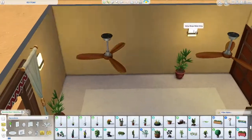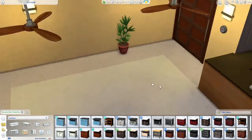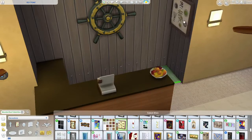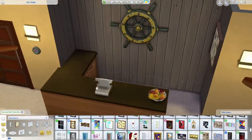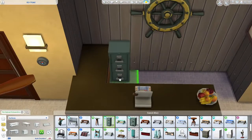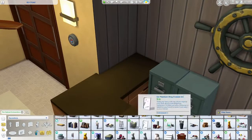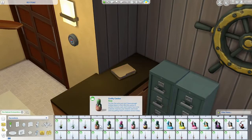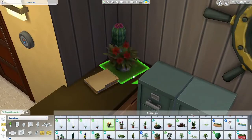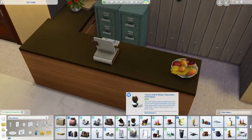I basically ended up using a ton of Island Living stuff for this build. I worked on the main area of the resort itself - the check-in area where George hangs out and where Cuckoo the Parrot hangs out. I did this area first and tried to make it look as close as possible, and I was honestly pretty happy with how it turned out. I feel like I was able to get the proportions of the room right, and I did add a couple extra decorations like filing cabinets and extra plants.